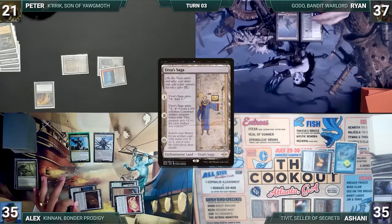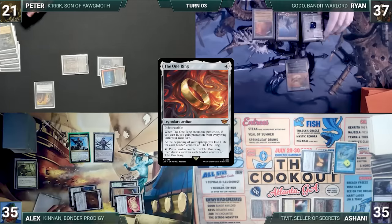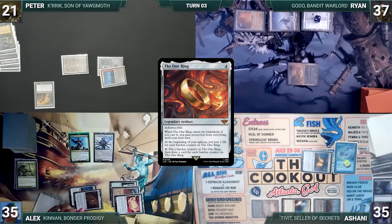Ryan draws, and in his main phase Urza's Saga gets another counter. He plays a City of Traitors for turn and casts the One Ring. Remora triggers and Ashani draws. The One Ring resolves and Ryan gains protection from everything. He activates the One Ring, adding a burden counter and drawing a card. Ryan passes.